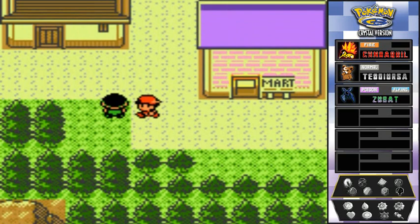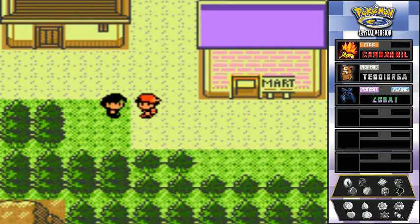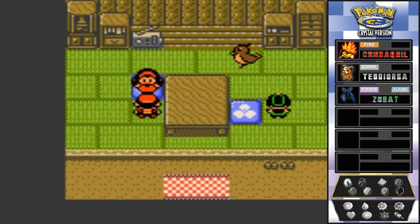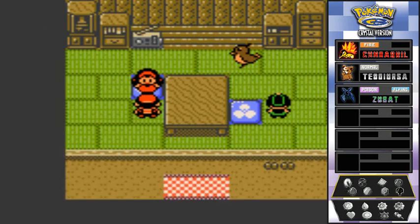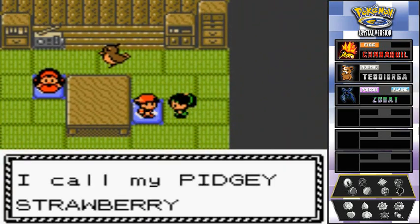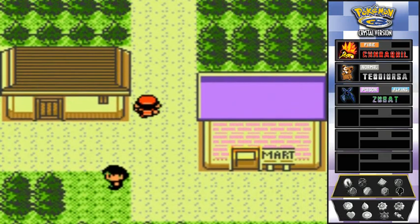An NPC says 'I saw a wiggly tree up ahead — if you touch it, it squirms and dances.' Another NPC mentions a girl who uses her favorite foods as nicknames for her Pokemon. She says 'I call my Pidgey Strawberry.' I call my Pokemon different weird names too.